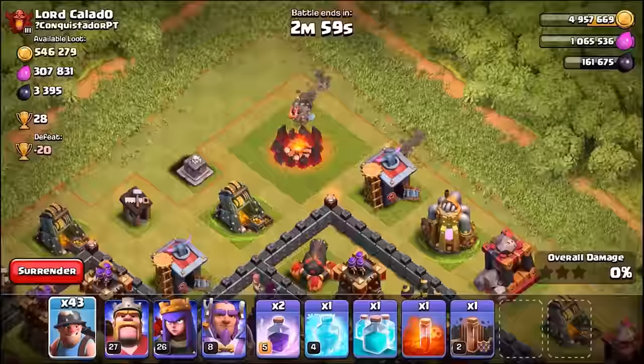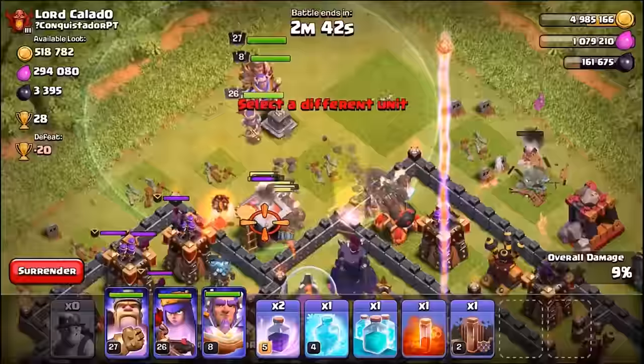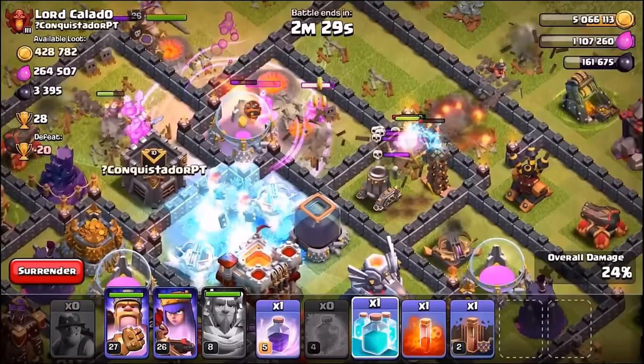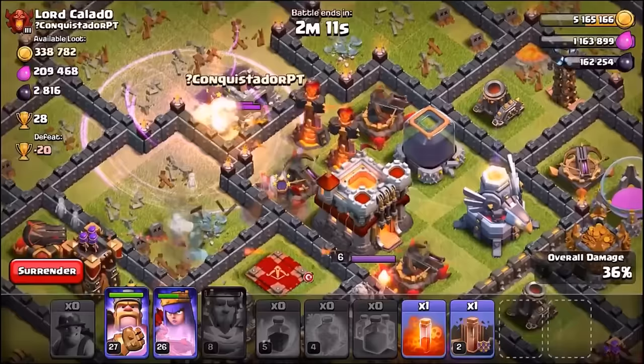We're trying something different this time - creating a funnel. We drop a few miners on the left and right hand side to take out outside buildings, then go in for a penetration attack to make it into the center of the base. About 35 to 40 miners are hopefully making their way into the center. We drop the first rage spell in the center, use the grand warden's ability, drop the freeze spell on the inferno towers, and go in with a clone spell - cloning some of the miners!